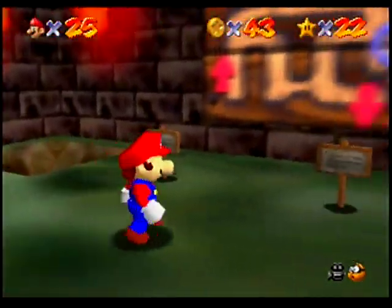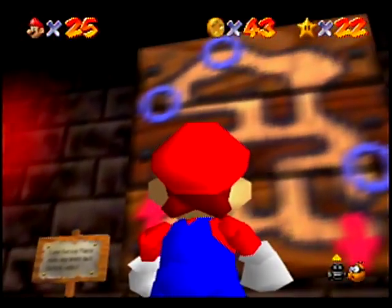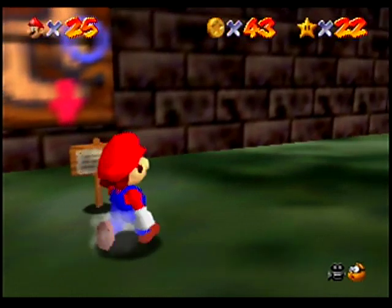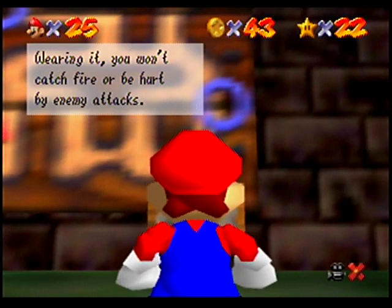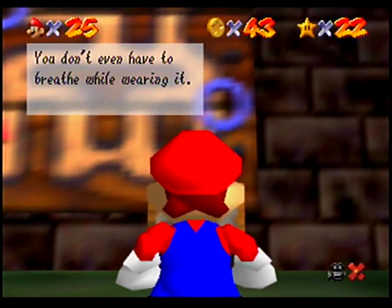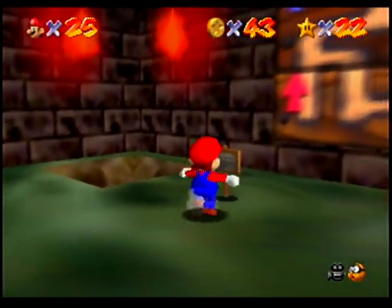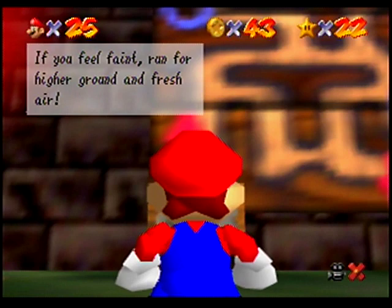Here's the entrance to the hazy maze and here's a map of the maze, with three circles indicating safe points, red arrows showing where we start, and a red dot for the exit. A sign reads: 'Hidden inside the green block is the amazing metal cap. Wearing it, you won't catch fire or be hurt by enemy attacks — you don't even have to breathe while wearing it. The only problem: you can't swim in it.' Another sign warns: 'Danger ahead — beware of the strange cloud. Don't inhale. If you feel faint, run for higher ground and fresh air.'